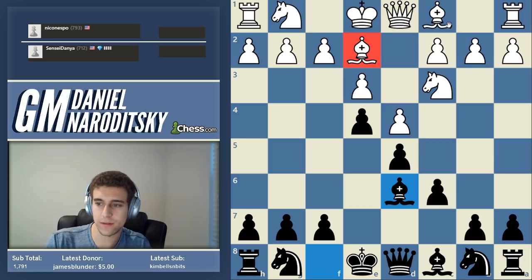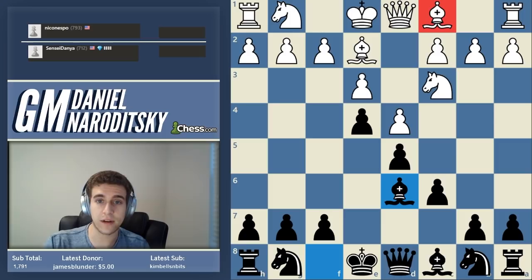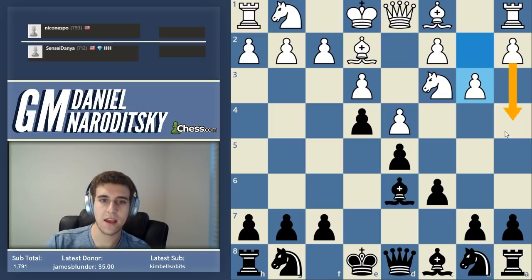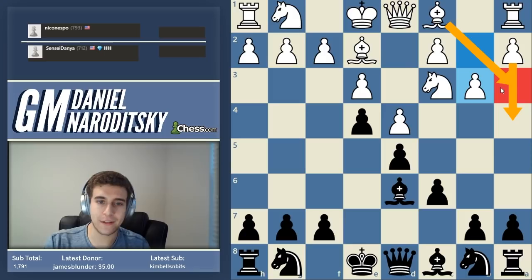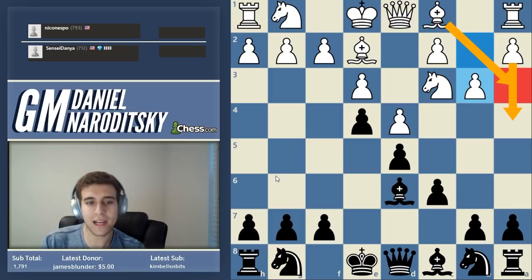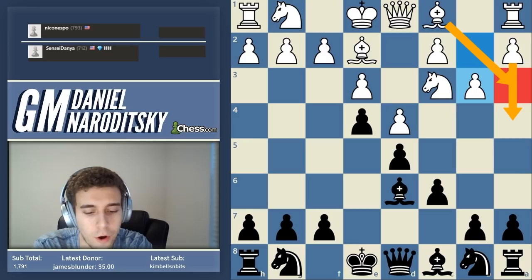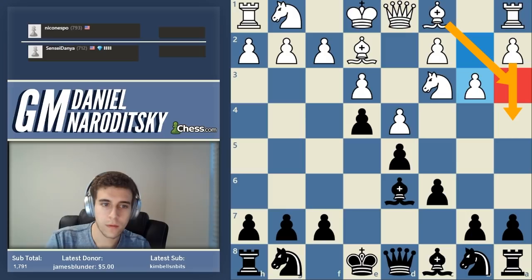What should white's plan be? He should try to trade the dark-squared bishops. For the higher-rated: what is the plan to exchange the dark-squared bishops? This is a very typical plan in the French with colors reversed. How does white try to get rid of the terrible French bishop? B3, a4, bishop a3. If you look at French games, you actually often see precisely this plan applied with colors reversed. You're trying to get rid of your worst piece.